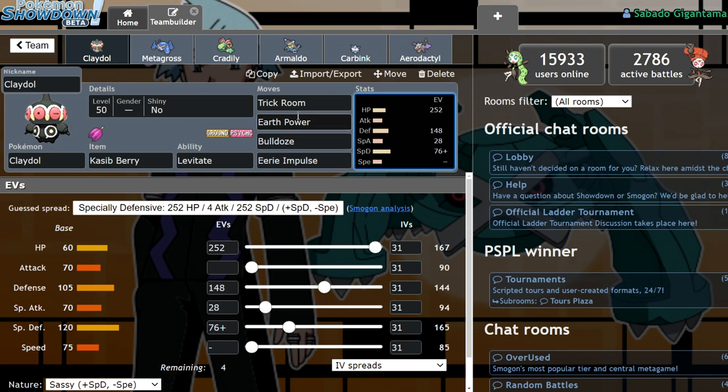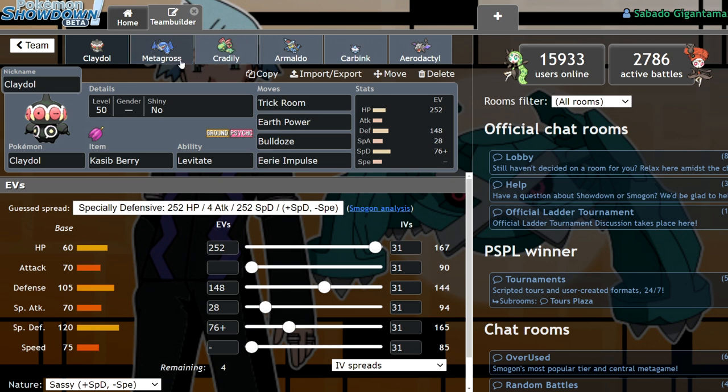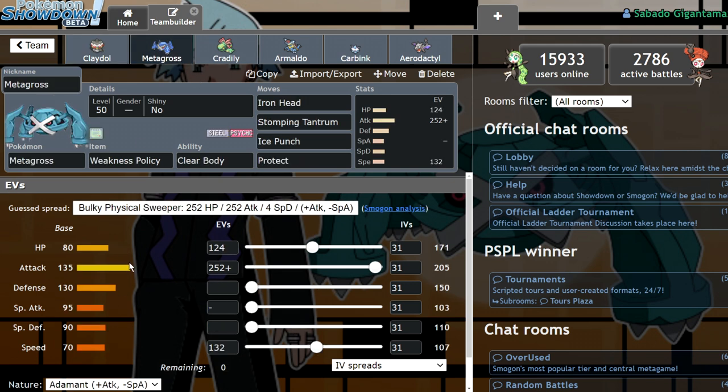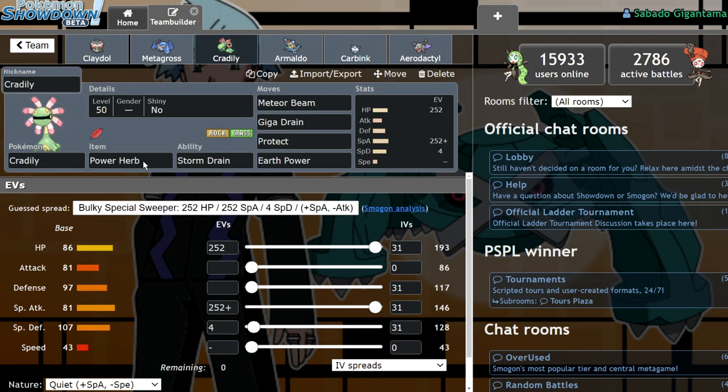Claydol also has enough special attack investment to three-hit KO opposing Metagross with max quake, which is pretty nice — getting a four-hit KO is a pain, so the small investment is worth it. We have a weakness policy Metagross with clear body, iron head, stomping tantrum, ice punch, and protect, with enough speed investment to outspeed Dragapult under tailwind. It can function in either trick room or tailwind.